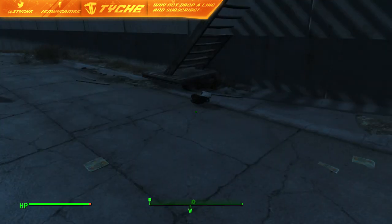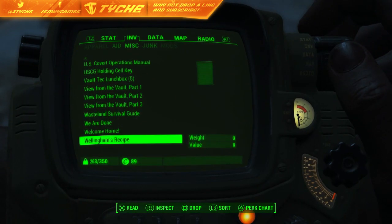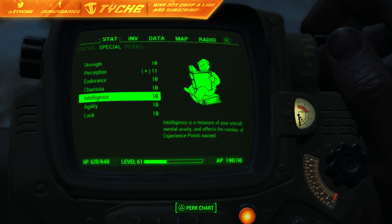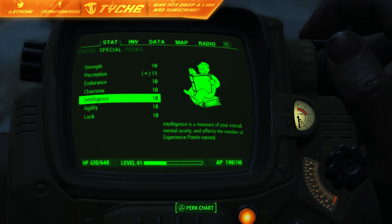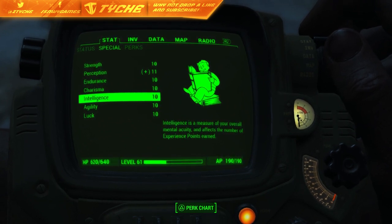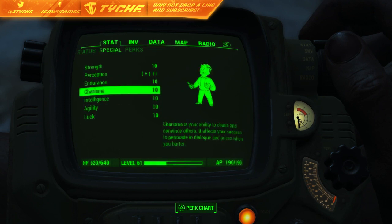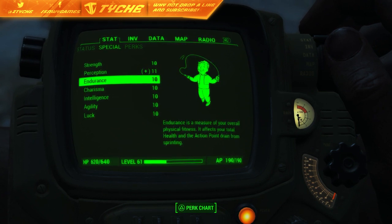Currently, your maximum intelligence is level 10. Now with this glitch, it's going to increase your maximum intelligence to 15 if you get the intelligence bobblehead. I've got the bobblehead for perception, but we're going to be doing the intelligence one today. If I find the intelligence bobblehead, I'll make sure to make a video on that and put it in the description. For now, I'm going to be showing you guys how you can get up to 13, possibly 14 — I think you can go up to 14. But if not, we're just going to be getting up to 13. I know for sure you can get up to 15. It's the same with endurance and perception — you can also get them up to 14 and 15.